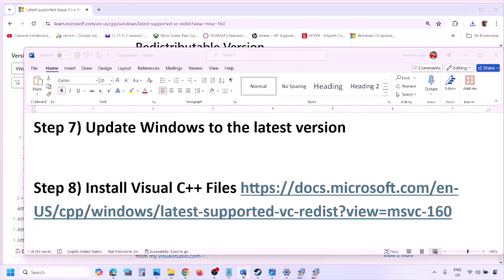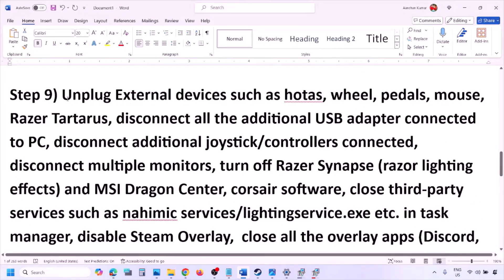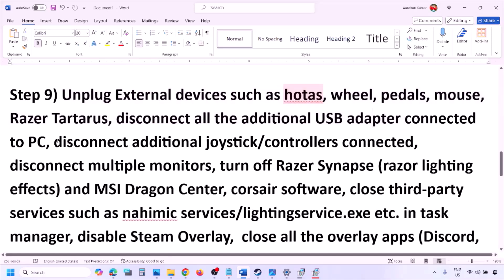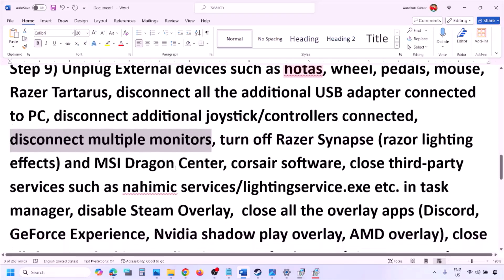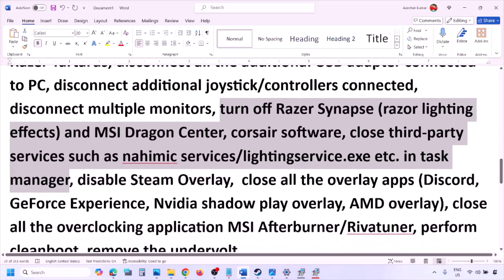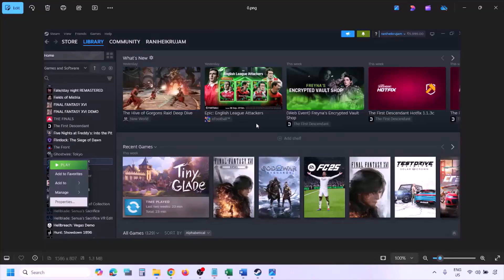The next step is to unplug all external devices you are not using — HOTAS, wheel, pedals, USB adapters, dongles, extra controllers. Disconnect additional controllers and try launching the game on a single monitor. Also close any third-party services or applications that are running.